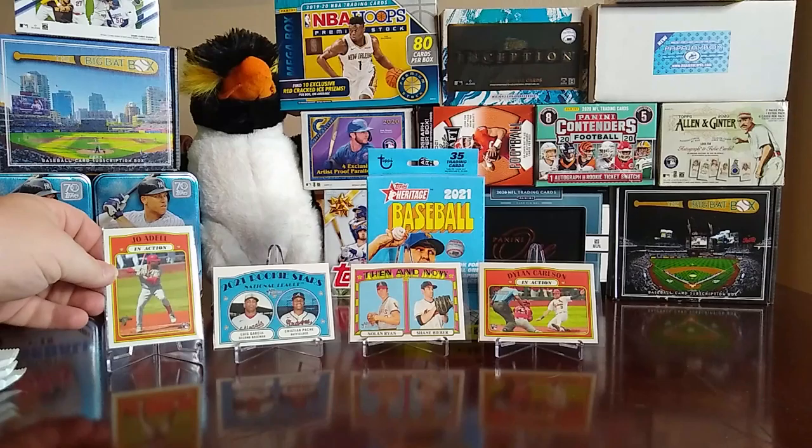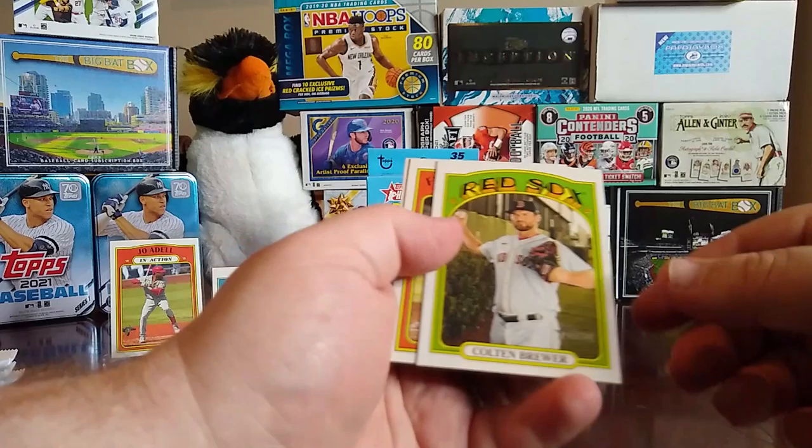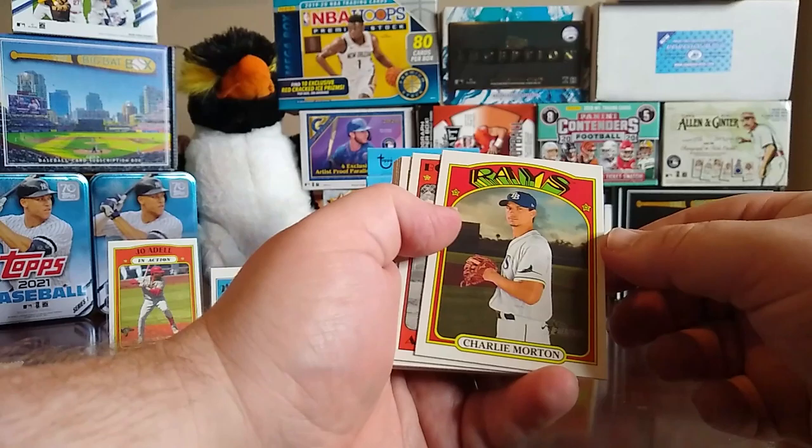Then we have a Joe Adell rookie card — we'll put that out there — and a Joe Adell in action. Then we have a Nelson Cruz, rookie stars of Chris Bumbry and Tristan McKenzie, Christian Yelich, Chance Sisco, Matt Kemp, Fernando Tatis Jr. in action, and Rhys Hoskins.